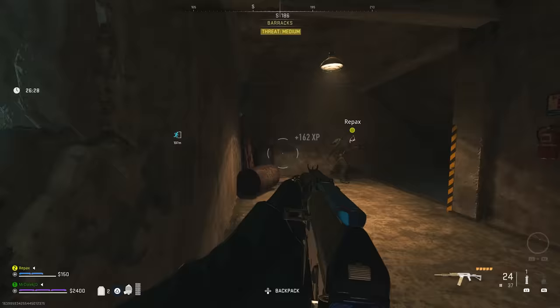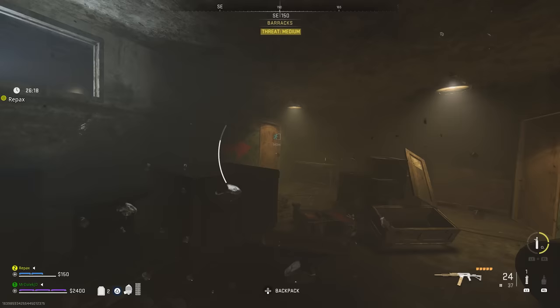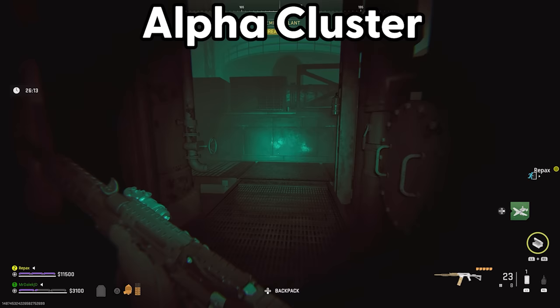There are multiple locations in the secret room where you will find the optic. The route I took was swimming to the left, going through a little hole, and then reaching a door with a red arrow prompting me to open it. Within there I found the optic just lying on the ground next to a shelf. Now I have only two more blueprint parts to get, and these can both be found in the area of the map called the Alpha Cluster.